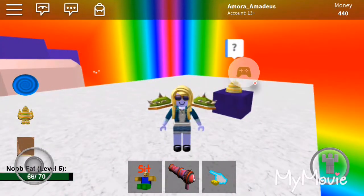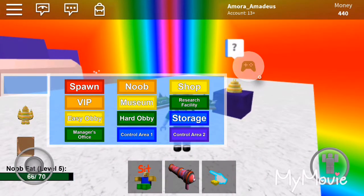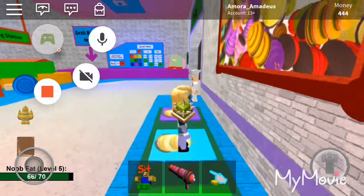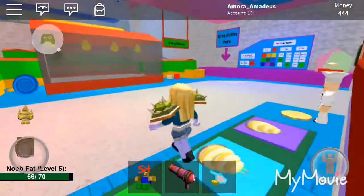I'm going to move over and go to here. We're going to go to spawn. Here we go - we are back. So that is the tutorial.